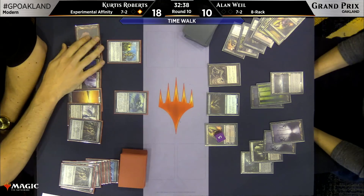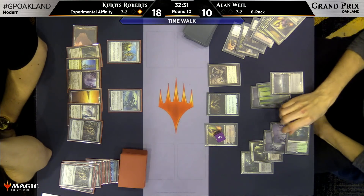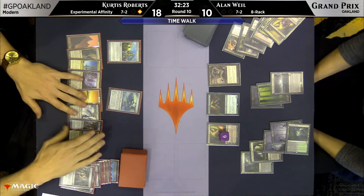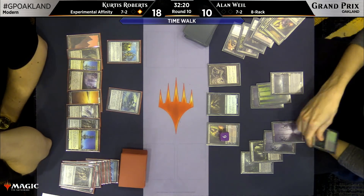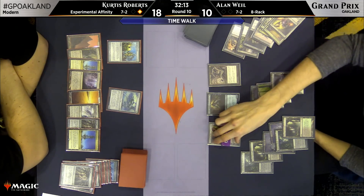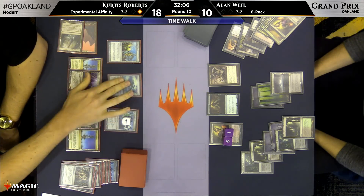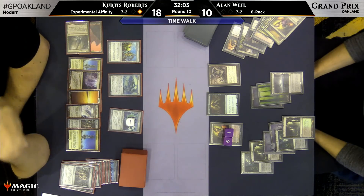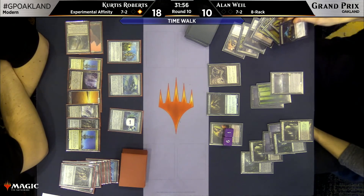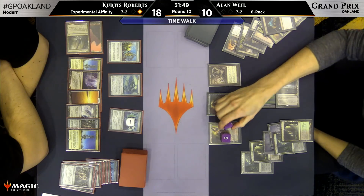This is actually a remarkable number of permanents for Affinity to have out that aren't creatures — he's now got seven lands on the battlefield somehow. Between the Assassin's Trophy and this draw, this is another Nexus. Oh, Frogmite — you had to pay one for it. We have Death Shadow and Ensnaring Bridge holding defense. Alan's just going to tick up Liliana when he gets to seven loyalties, ultimate, and then start ticking up again. Alan could have kept the Raven's Crime, except you don't want a card with Ensnaring Bridge. So he just casts it. You can just wait until there's a problematic permanent.